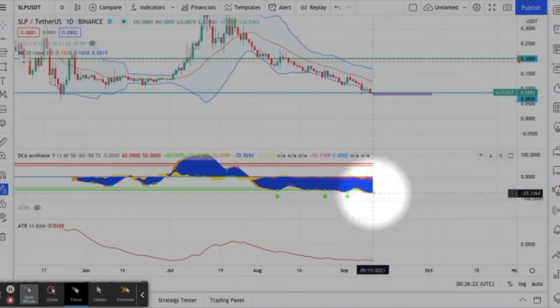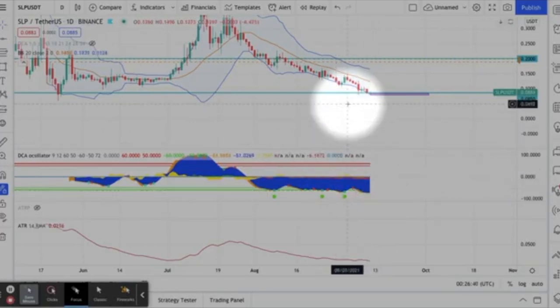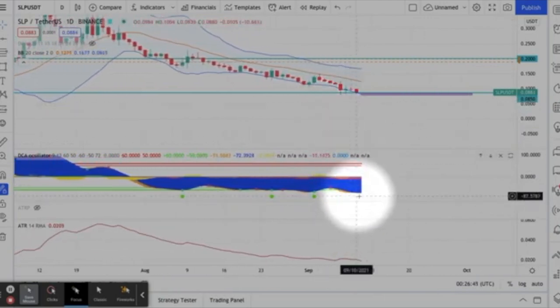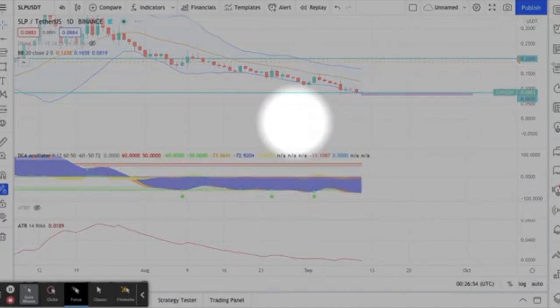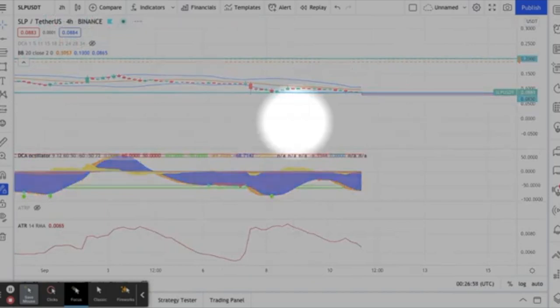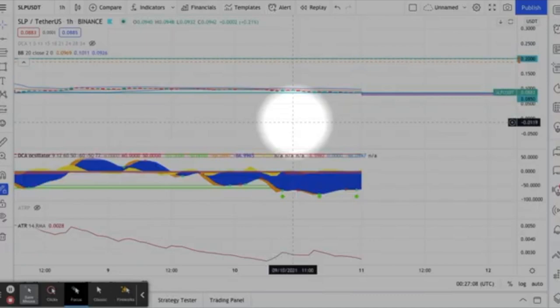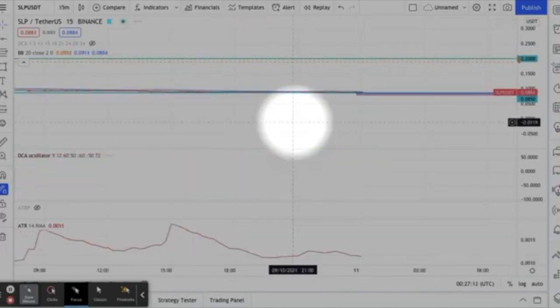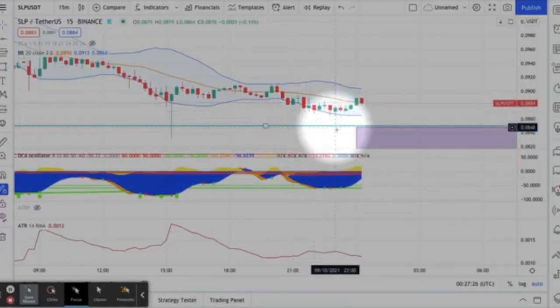I like this trade because of my indicators — the DCA oscillator, which is a paid indicator. Let me know if you're interested; I believe it's 10% off if you refer Grid by Guru. I'm looking for a green dot. On the daily everything's low, on the four-hour everything's low, on the 60-minute everything's low, on the 30-minute everything's low — but on the 15-minute it looks like we're starting to head up. I'm waiting for that to turn around again.